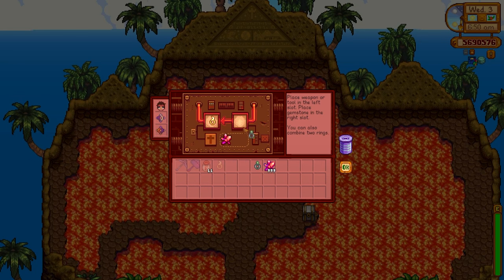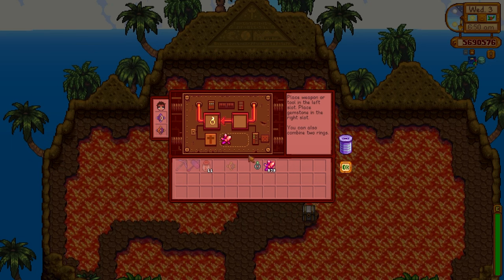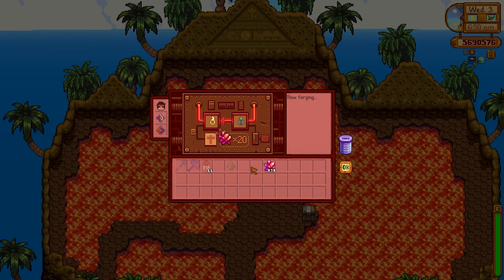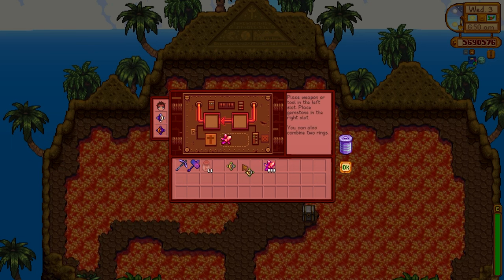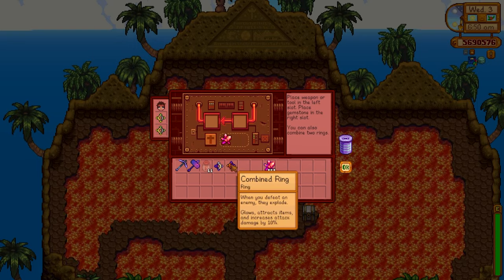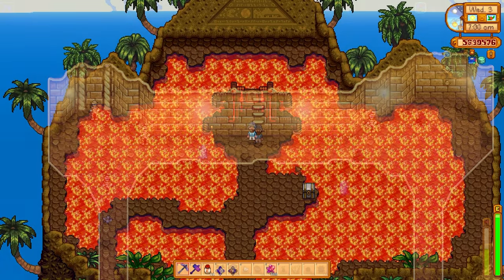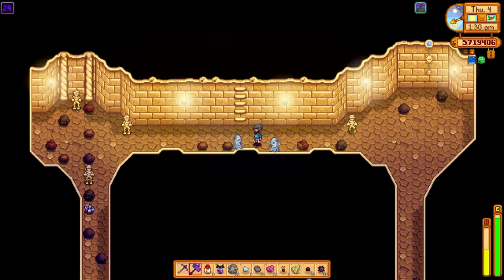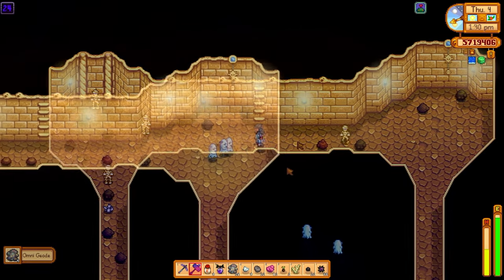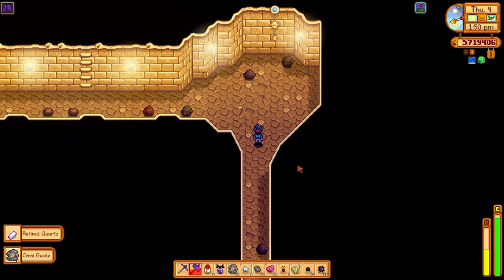Here is a nice little setup guide for getting lots of loot. Combine the Luck Ring with the Burglar Ring — do this twice so you have double the luck and double the item collection. Equip those two rings to your character. Once done, head into the mines with a Monster Musk, which will greatly increase the odds of monsters appearing. Go down into the Skull Cavern and start farming Carbon Ghosts. With the Burglar Rings equipped, these ghosts will drop tons of Omnigeodes.